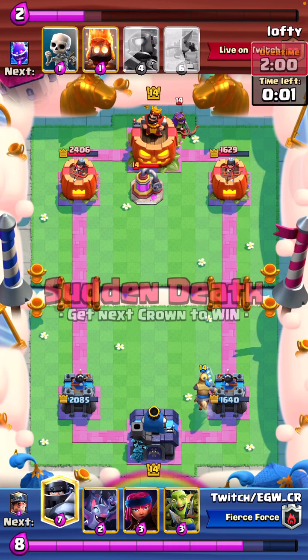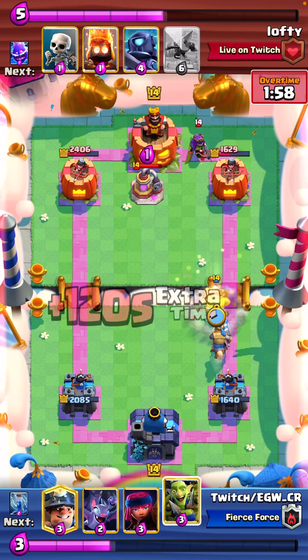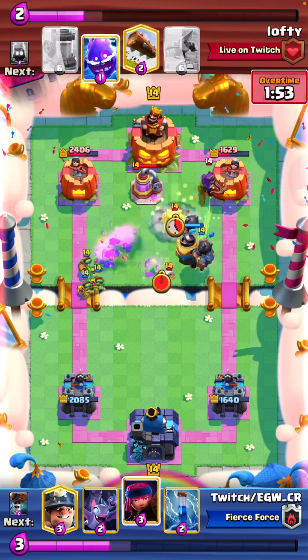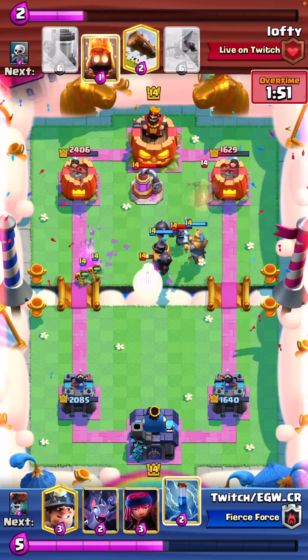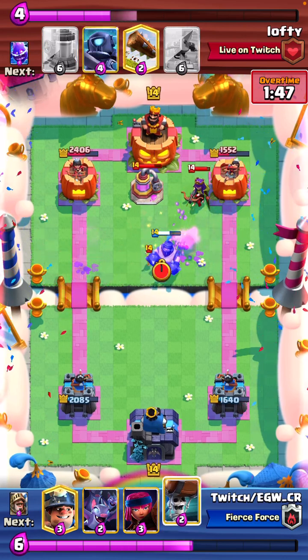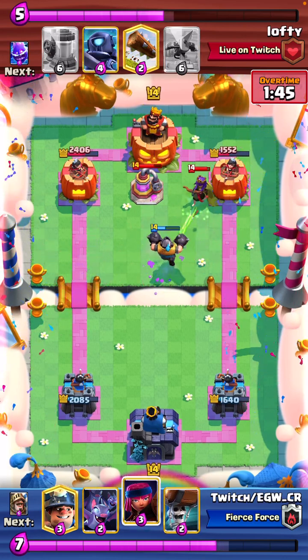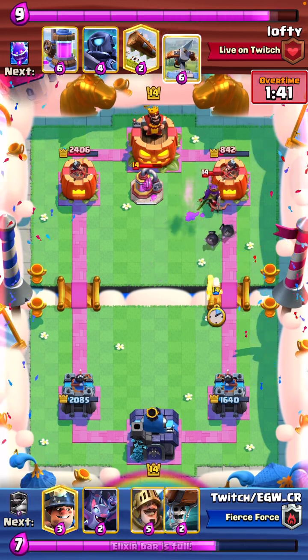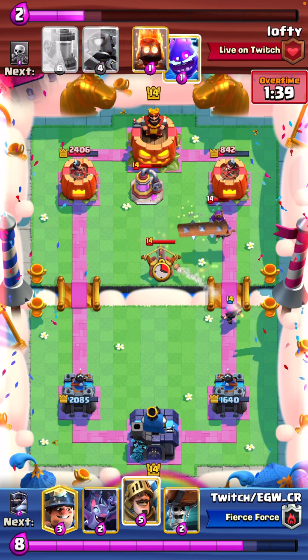Ideally we're basically trying to win in this push. We'll get a good amount of damage. We go for gob gang opposite lane, which I really like — I think that was smart. We get a nice zap so it's reducing that mini pekka hit. And this way we get a jump that happens to be on tower. And the firecracker shot on the Expo.